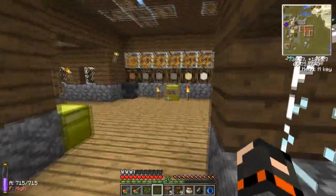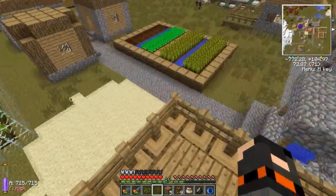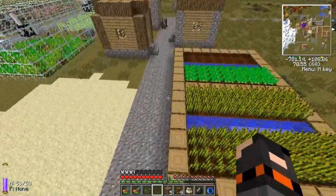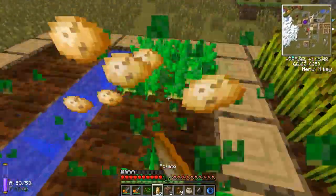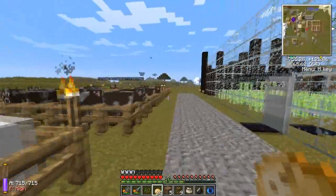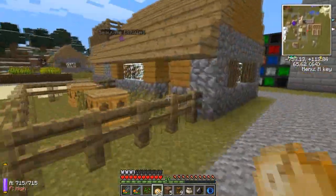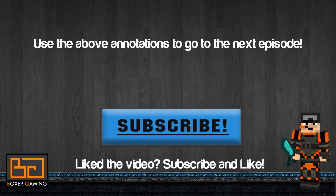I'll go now. In the next episode we're going to do a very quick blaze spawner — I'll do it off camera mostly because it's very simple. Blazes only die from water so that's the only reliable way to kill them easily. We might also do some Industrial Craft, since we haven't done that much yet — maybe go make a mass fabricator. Thanks for watching guys and I'll see you next time in episode 23!